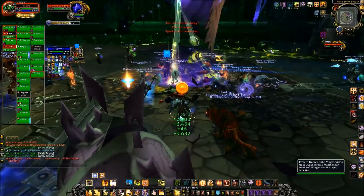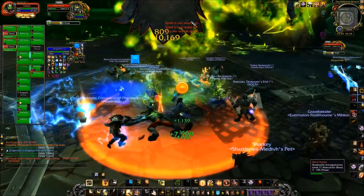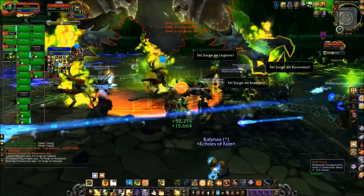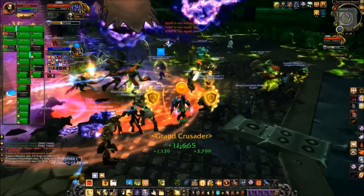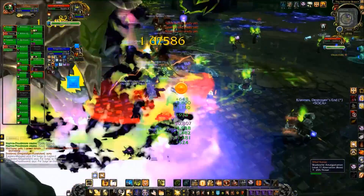They recommend moving the boss to the middle of the room at this point so raid members have best access to both sides of the room, where the Chaotic Fel Blaze Void Zones and creeping Void Zones from phase two are located. Basically it gives you space — you need space.